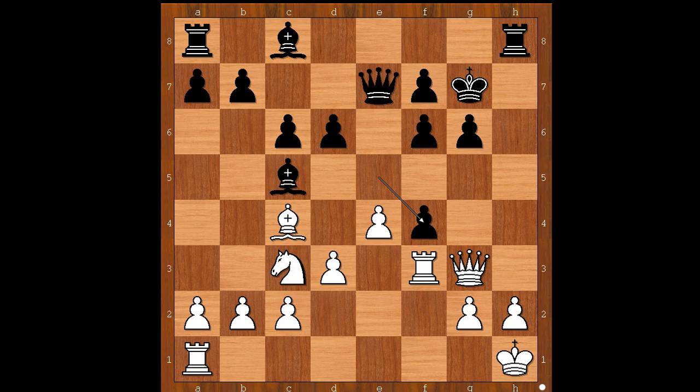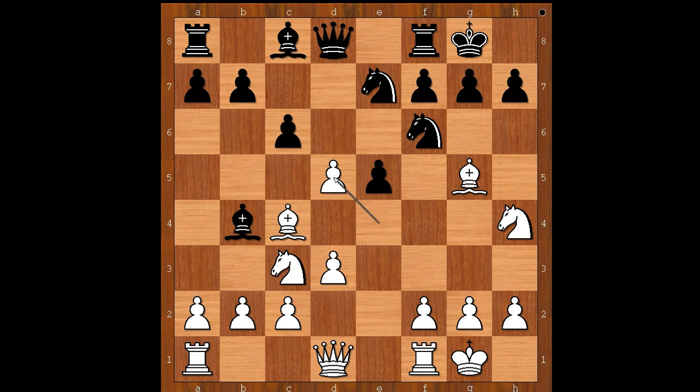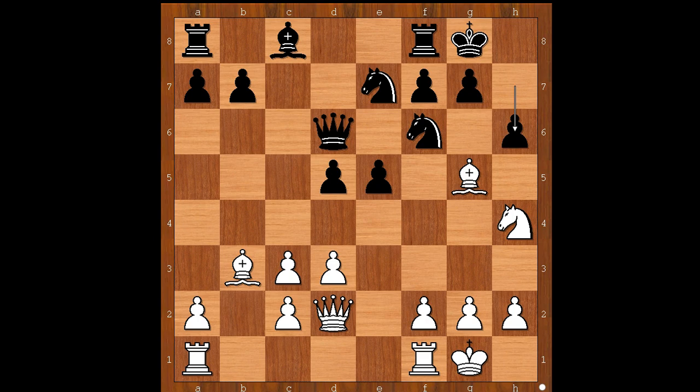But let's go back to our game. Bigelow didn't take on f6. He played Nh4, c6, Bc4, d5, exd5, Bxc3, Bxc3, cxd5, Bb3, Qd6, Qd2 — black to move. Max Euwe thought hard and played h6, attacking the bishop.